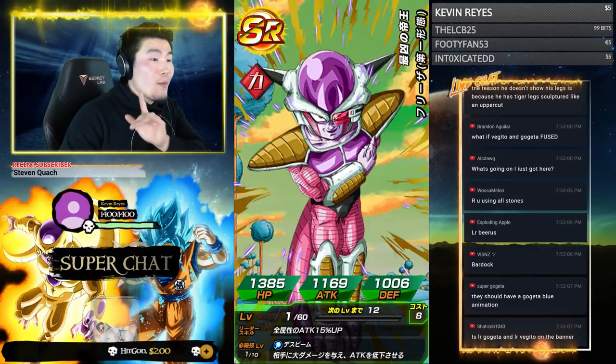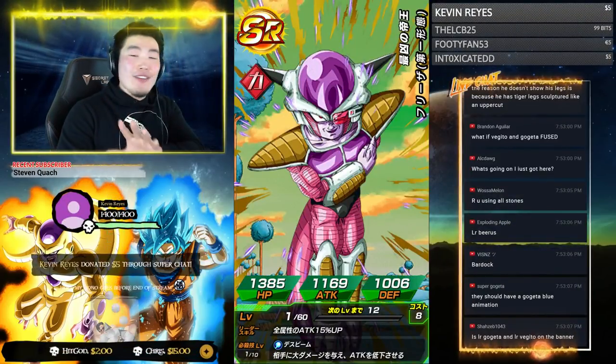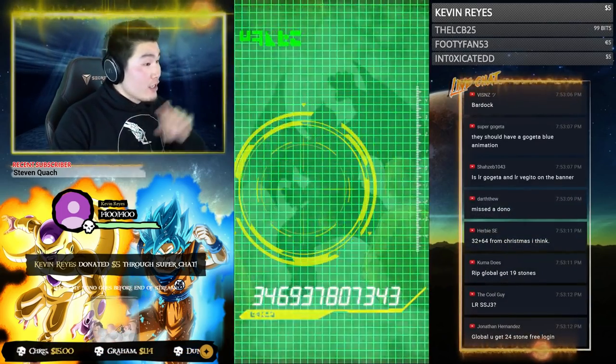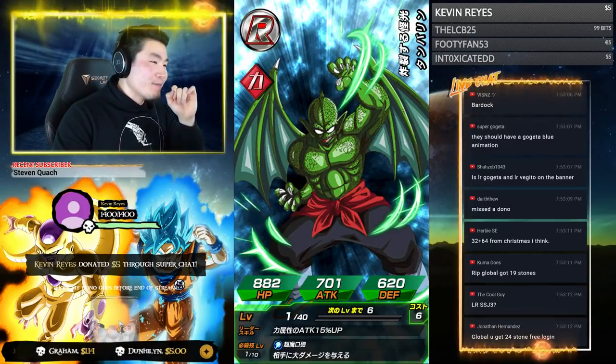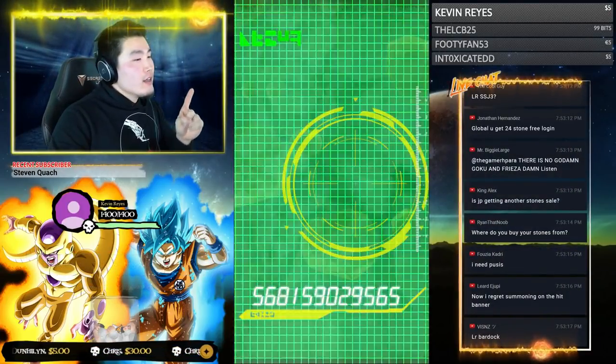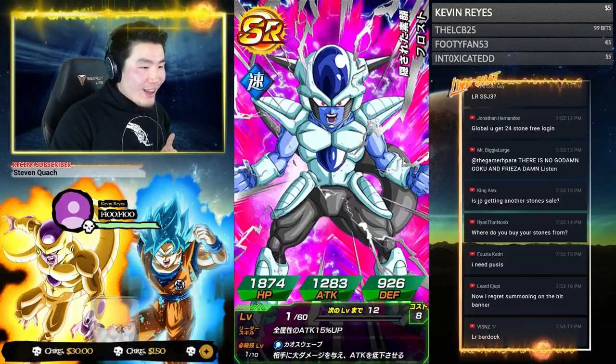Kevin Reyes with the $5 donation — yo Kevin, thank you so much, you got your donation in and I appreciate the support! He's one of those units that will just like fake you out — but not this time! LR Bardock — yo, I don't want LR Bardock again.